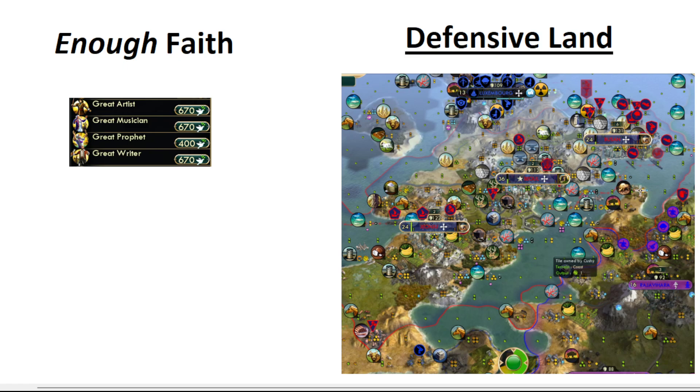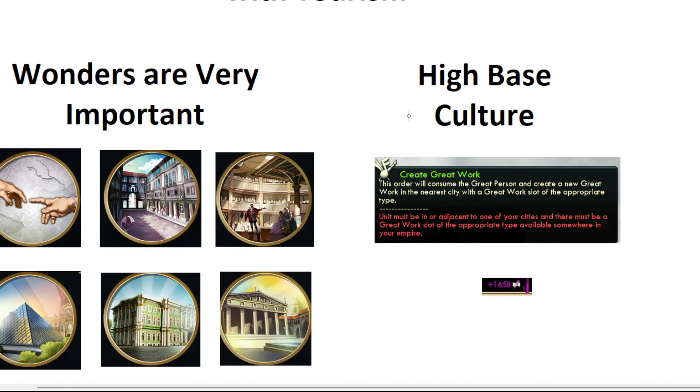And then finally, defensive land. Here's a game from a tournament where Dark Cushy was playing and won tourism. If you look at his land, there's a one-tile choke right down here and a one-tile choke right here. It's almost impossible that he dies unless he gets nuked. It is so incredibly hard to take this land in a meaningful way. Defensive land is probably the most important thing when you're going about tourism. Oftentimes if you're in the middle of the map, tourism is not an option — you get too easily teamed.